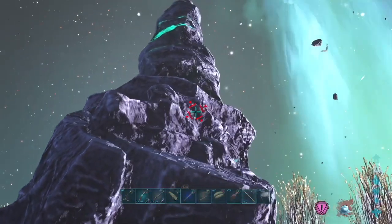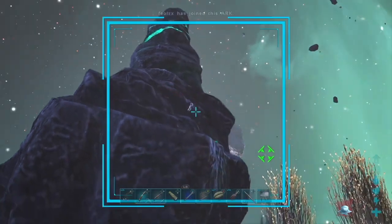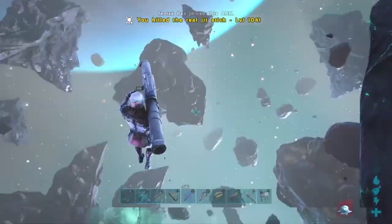The first clip I wanted to go over was homing launchers in the lunar biome. It's extremely easy to lock onto people due to how slow they move and it's extremely hard to get away from it.